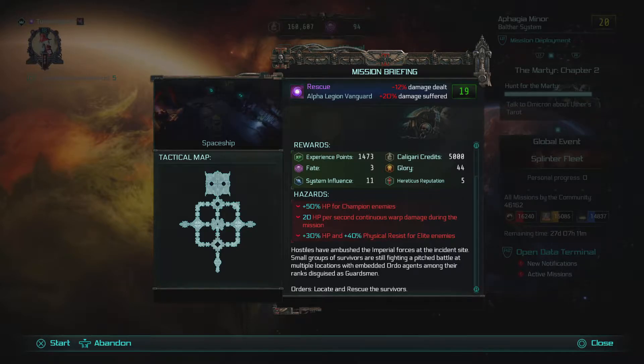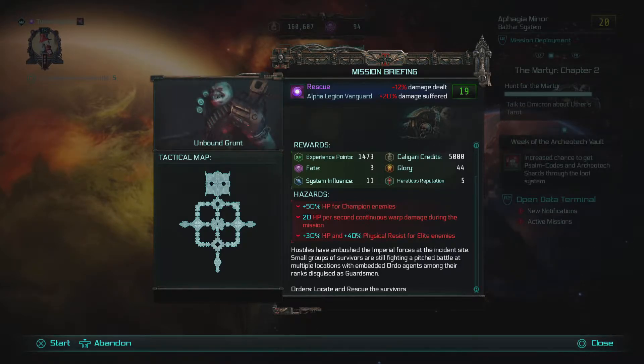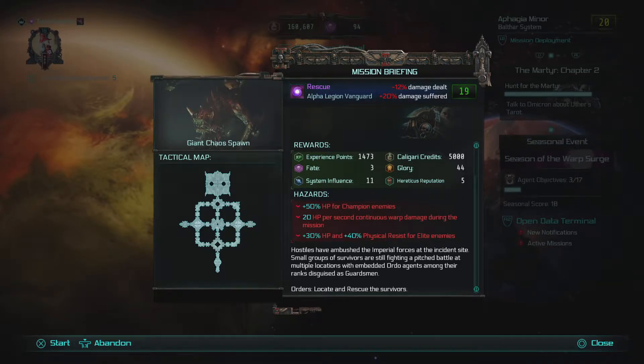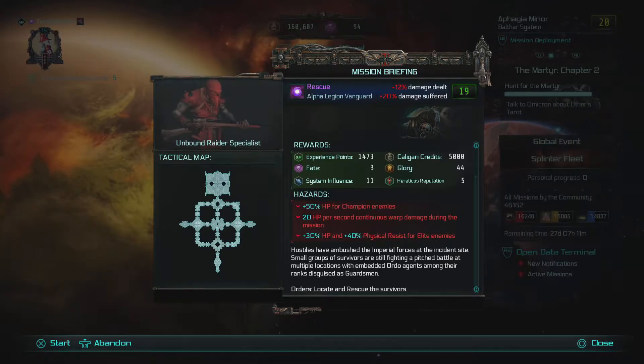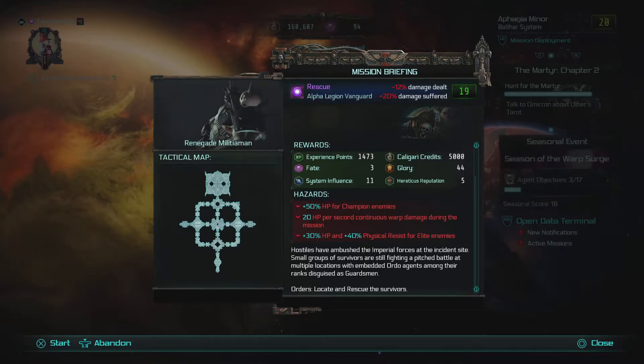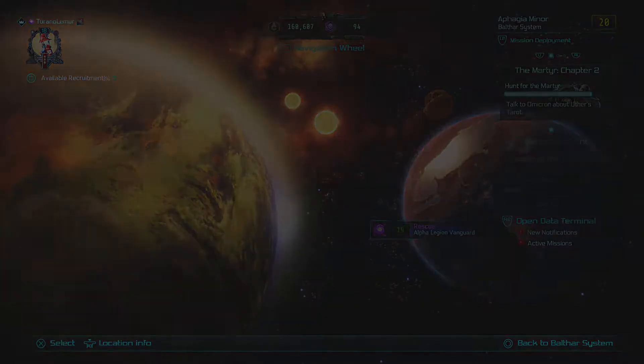Today's mission is an interesting one. From a prior mission I got some intel in my inventory which I used and it generated this mission for me. Looking at it, it looks like it's going to be a bit of a challenge especially with the extra hazards — the minus damage dealt, plus damage taken modifier. We're also going to be taking 20 HP per second continuous warp damage during the mission. So let's jump right into it.